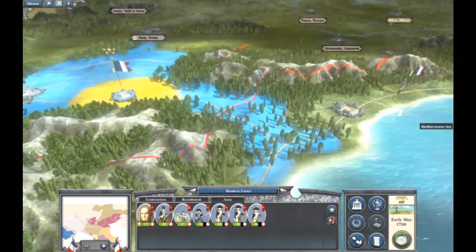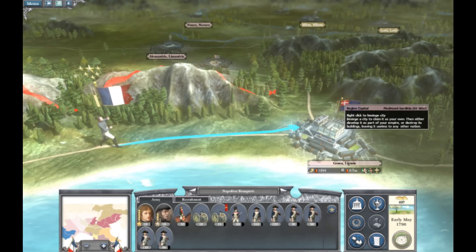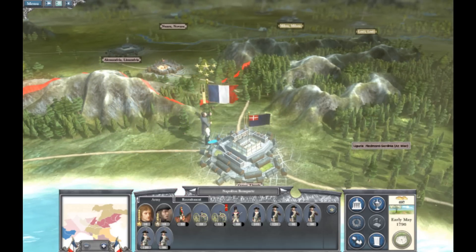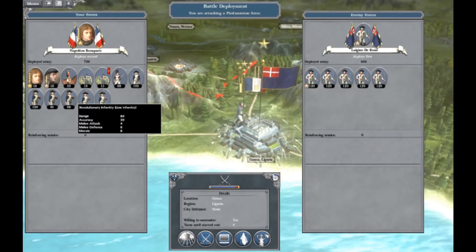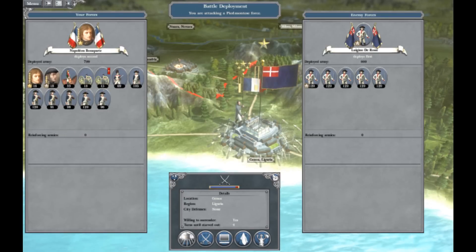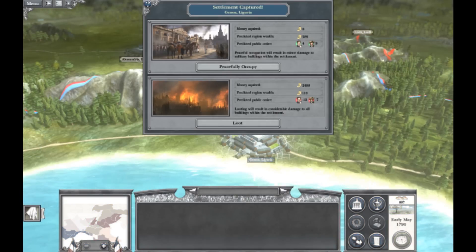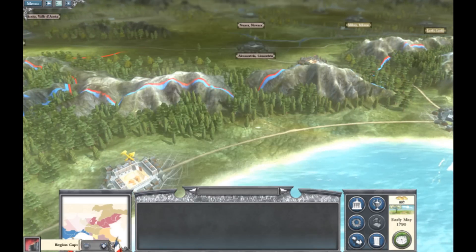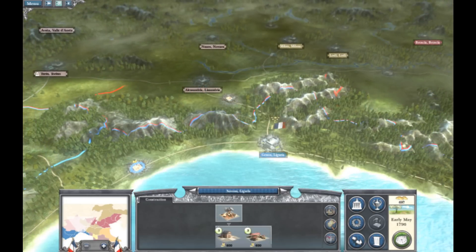A good idea in this game is to keep the same ranks in your army — you'll gain a lot of experience on them, which will make a very experienced army. Here I took Genoa without a fight, so I'll peacefully occupy it and it'll be a clean capture.